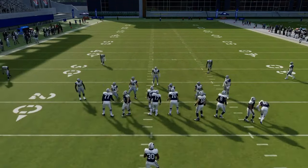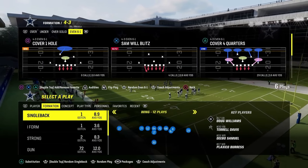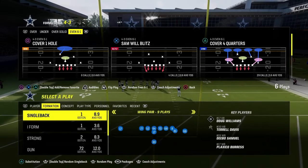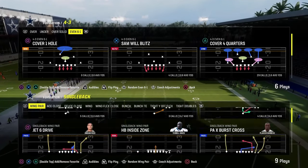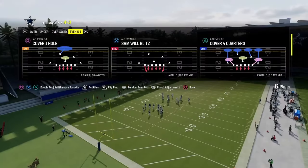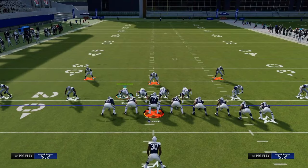Now let's get into the Jets playbook. We're going over some I-form stuff, and we'll touch on single back wing pair and wing flex close — those are very similar. We have stretch and dive as the main runs you'll get. The setup is cover four quarters. Again: show blitz, pinch D-line, crash D-line inside, spread linebackers, shade outside, shade underneath. Then you're going to user this guy — either blitz him in a deep blue or man him up on the running back and basically preset him.